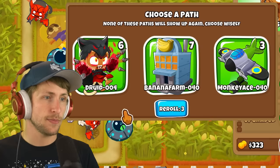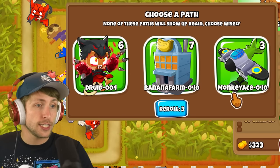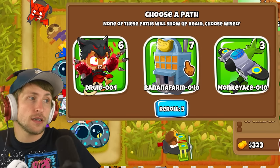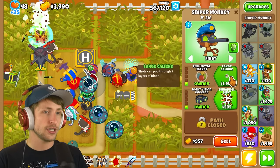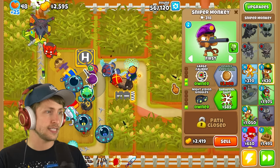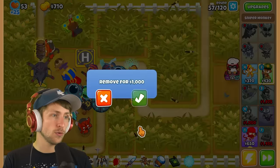It stinks, but I think we should be in a good spot now. Wait, this sniper has no upgrades. Ooh, banana farms - banana farms could be pretty good. I do like me some banana farms, and we just got Benjamin - I'm so in! So I need night vision, and I also got to upgrade this guy. Target strong - I really hope that this is going to work out.